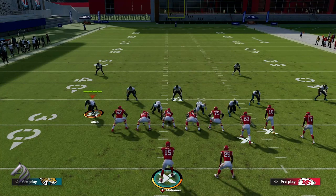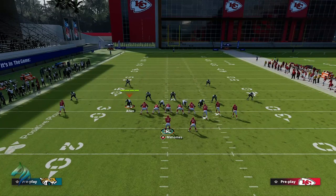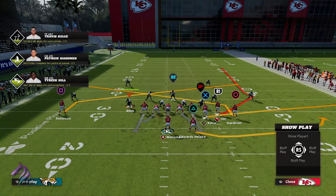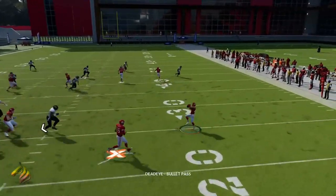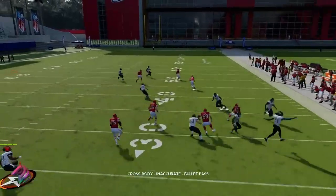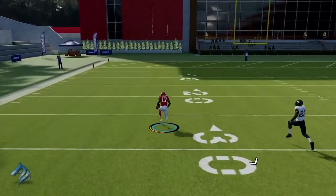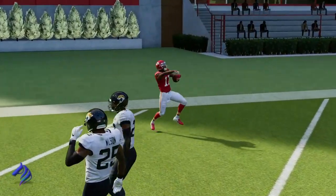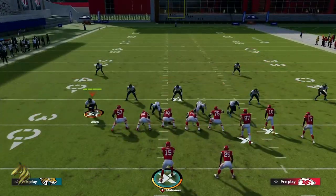One thing I forgot to mention: you cannot run this against man coverage. It makes pitching it to the running back very difficult and you just won't be able to get the play off. When it works against zone, one of your routes ends up wide open — and this is exactly what we want. We want everybody to target the quarterback so that one of our routes ends up wide open.